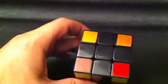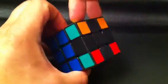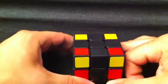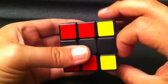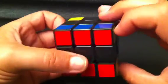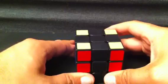Speaking of easy to memorize, let's do the double headlights. I have two yellow ones here, and my other two yellow ones are in the back. So what you're going to do, keeping in theme with the other algorithms, is go F, sexy three times, F'. So with either of the sets pointing towards you: F, then sexy three times — R U R' U', R U R' U', R U R' U' — and F'. Pretty easy to remember, and they can be executed quickly. This is actually one of the OLLs that I use.